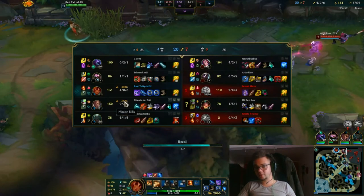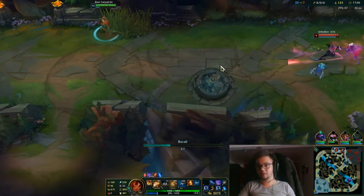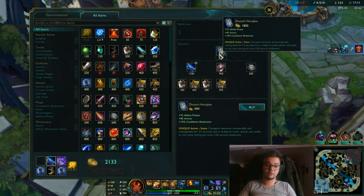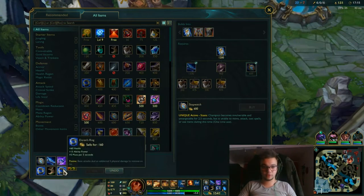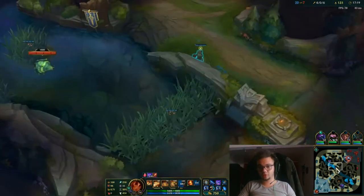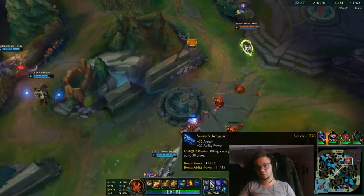As you can see, I did not die this game. I'm trying to build my stuff, get my kills, and survive as much as we can. I'm going to get this and finish these boots. Sorcerer's Shoes will provide more movement speed and more utility, and also I have the active from Zhonya's. I don't really need the AP right now.